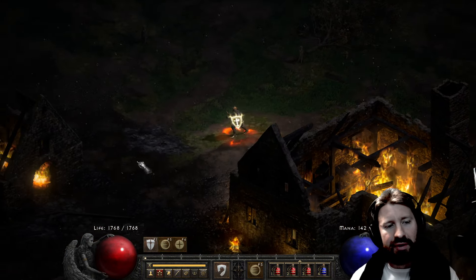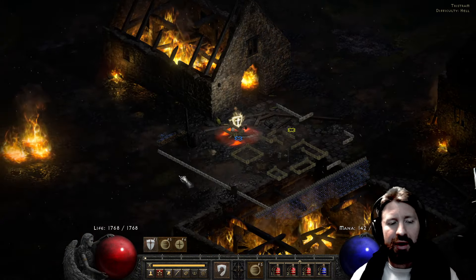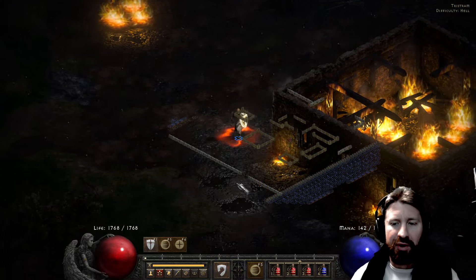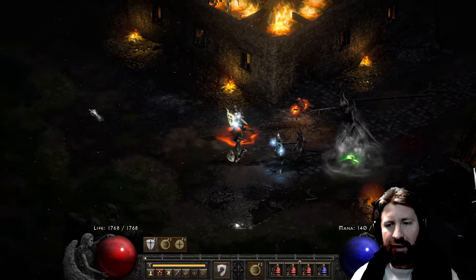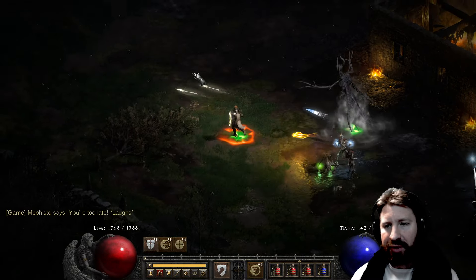Crown of Ages - I just think it's a style points thing. But really, you're better off using G-Face if you can get your resists capped out. Check out my last video if you want to know why, because that helm was just awesome - especially if you put a Cham rune in it.